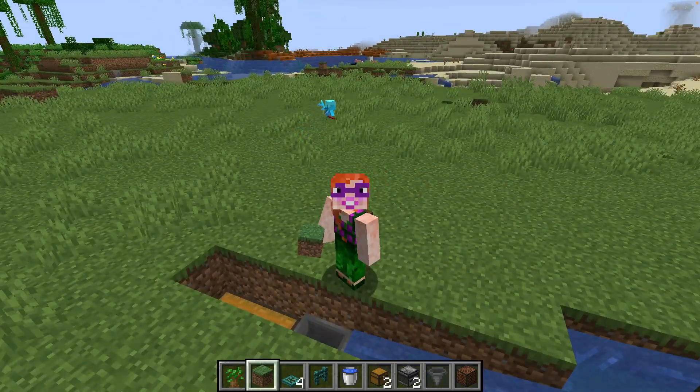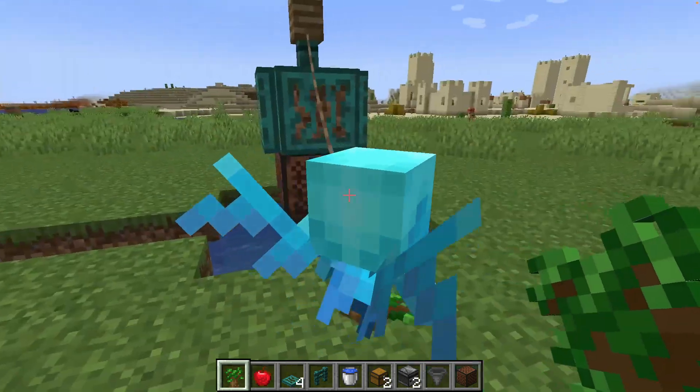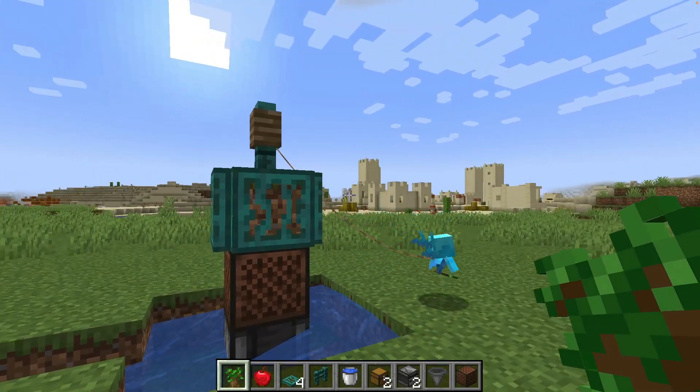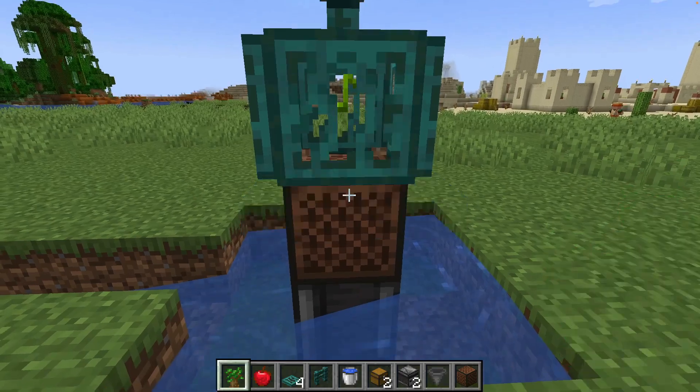And that's it done! Easy! Now, all you need to do is give your Allay the item that you want to collect. We are doing saplings, but you could do anything else you want. Just remember to take the temporary block out so it can hear the note block.